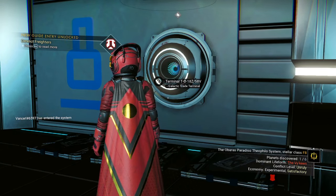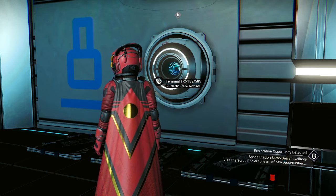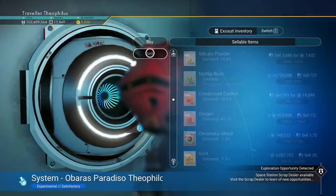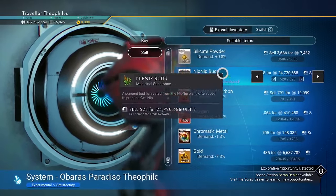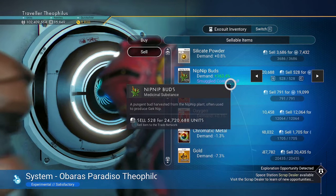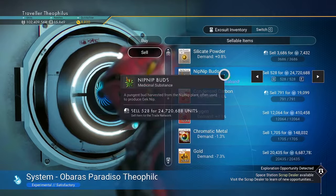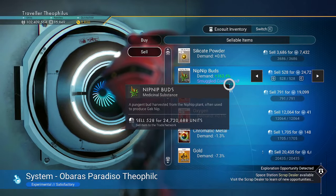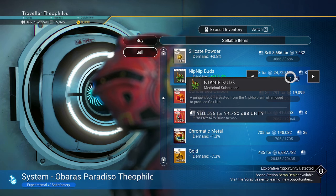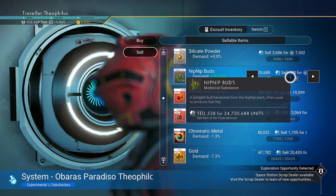The processed meat I just sold was from the Mordite by using the nutrient processor over and over. Now the Nip Nip Buds — this plus is probably because it's labeled smuggled contraband. I want to do an experiment in a pirate system where I'll buy the smuggled goods and see if they all sell at a plus percent like this. In any case, I'm getting another 24,720,000. If you include the little extra over 11 million from the meat, that will come to about 25 million.